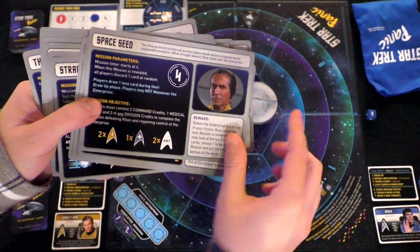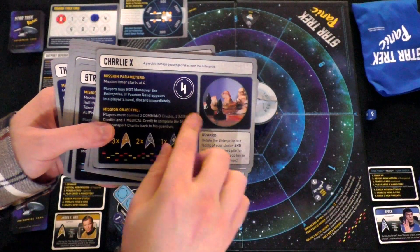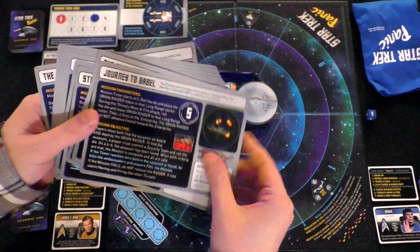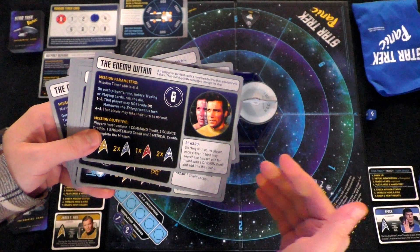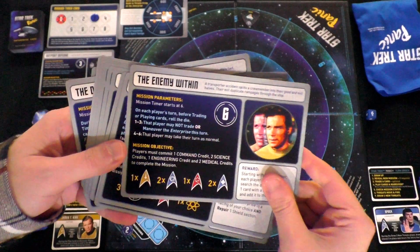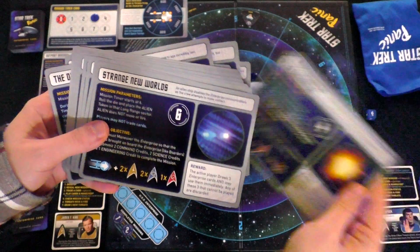The Enterprise — and this is the original series, obviously. Kirk's spot, Space Seed — you know, Khan. Although that was Star Trek II: Wrath of Khan. Charlie X, one of the first episodes. Journey to Babel — that's with the flying glute kick that Kirk did. He was fighting the Andorian in the hallway and just kicked off the wall. The Enemy Within, alien encounter, and other things.